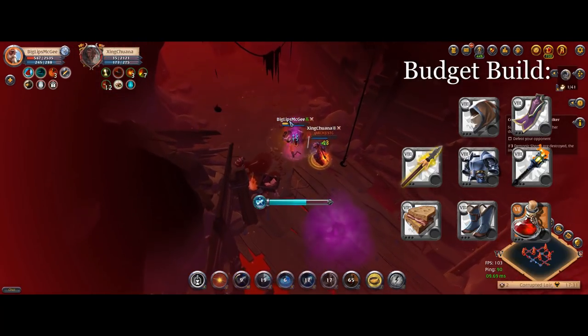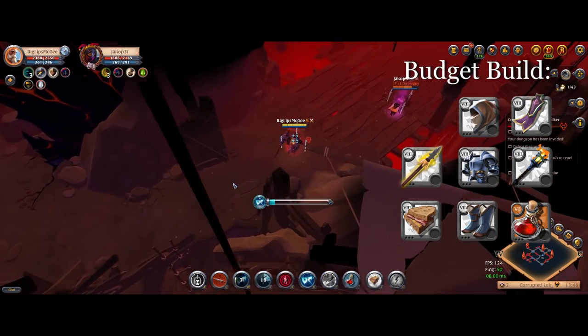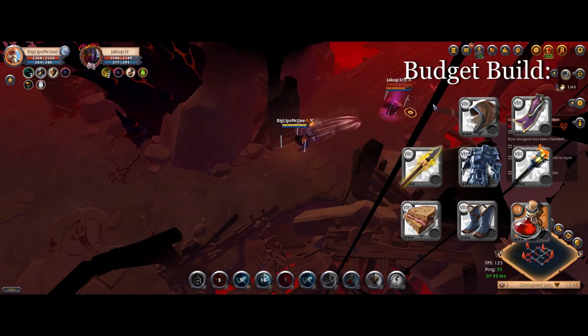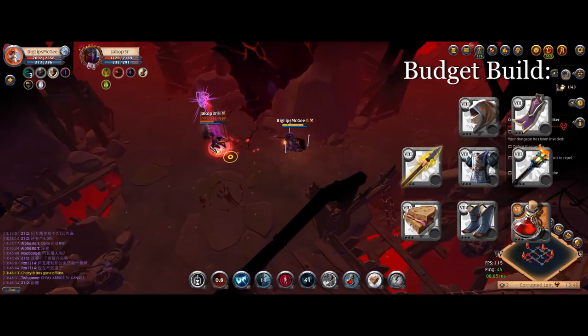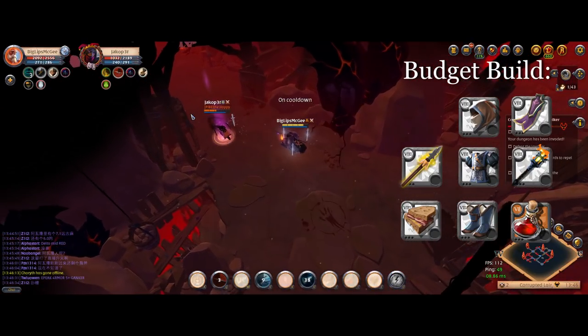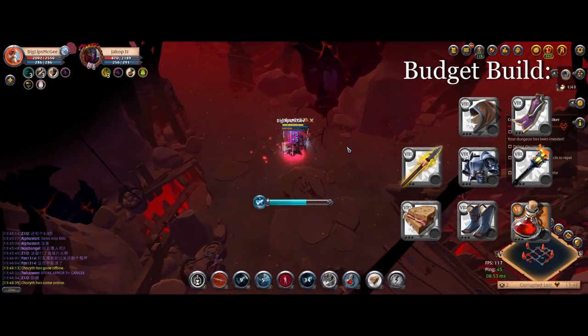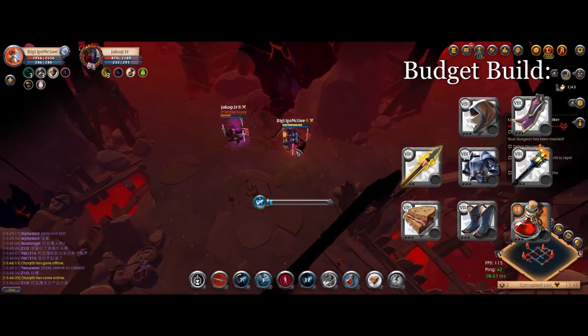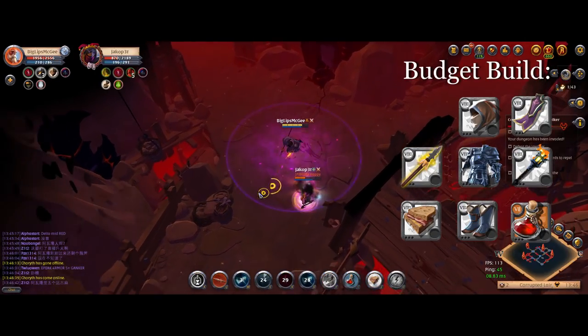For the budget version, you have a lot more options. Hood is going to be your Hunter Hood. Your chest piece is either going to be some plate armor, usually either Knight Armor, Guardian Armor, or Soldier Armor. Boots, you can use Scholar Sandals. Offhand can be Torch or Mist Collar, or even a Sarcophagus can work well. For capes, since it's budget, just use a normal cape, otherwise you can use a Thetford Cape, and weapons are the same, although Heron Spear is the cheaper option.